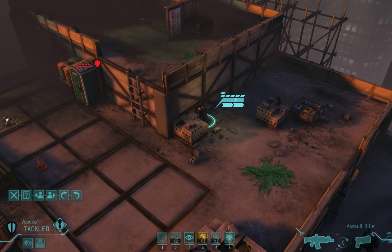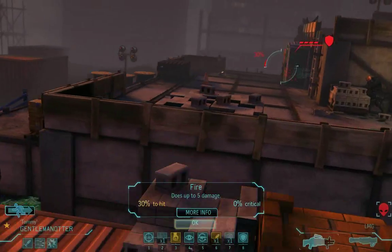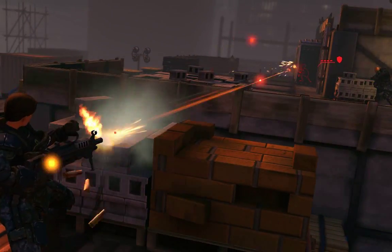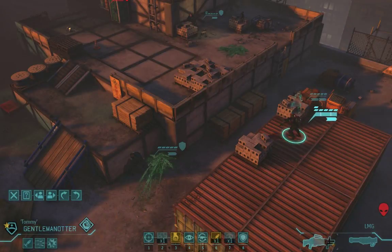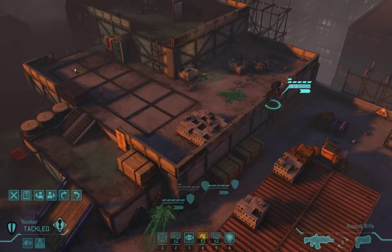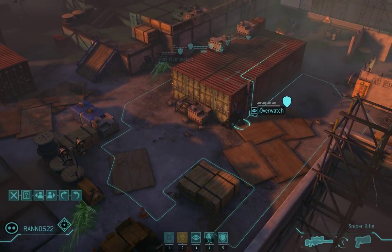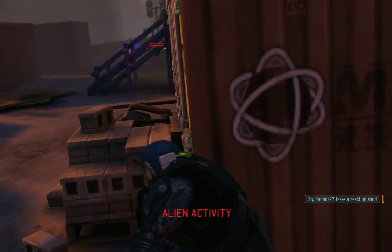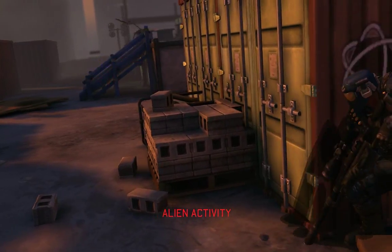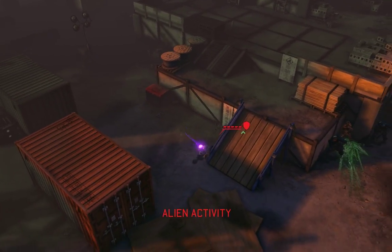Low cover against six enemies is not gonna fly, so it's time to buckle down in the heavy stuff. With bullet swarm, Otter can take a free shot before she moves — it doesn't hit, but with free shots, you get what you pay for. Tackled gets the hell out of dodge before the aliens can pin him, and Rennos sets up to cover the squad. It's not a kill, but at least it wasn't a miss. And with even more sectoids charging us, we need all the damage we can get.